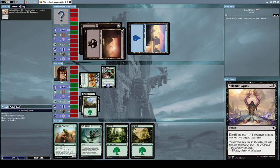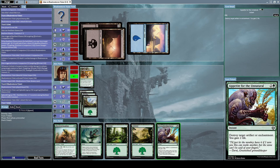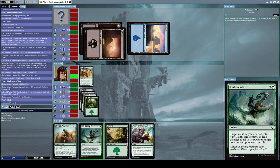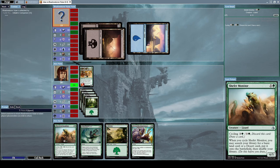He used Splendid Agony to kill one of my creatures, but that's fine — I think we'll be able to manage quite well. Let's put down another forest. Since there's nothing else we can do, let's attack him with Initiative's Companion.